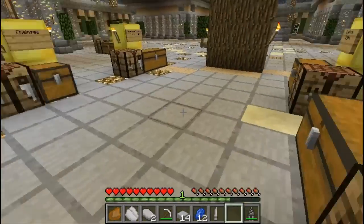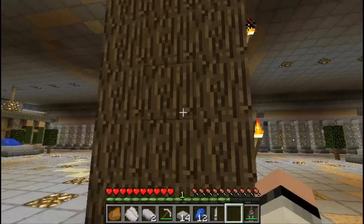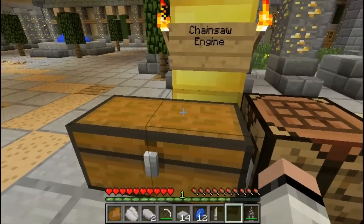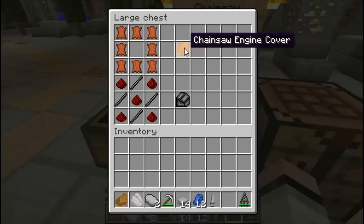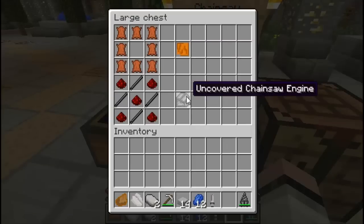Now let's go ahead and craft ourselves a chainsaw — it's gonna be used for wood of course. Let me go into this chest to show you. We have ourselves some leather; we're gonna use this leather to make ourselves a chainsaw engine cover. You have to cover up the engine using this leather, and then after crafting the chainsaw engine cover you need to craft an uncovered chainsaw engine.